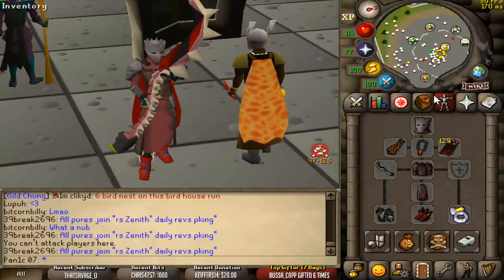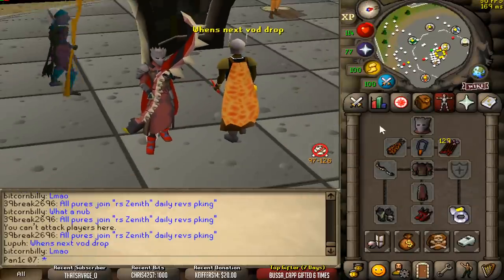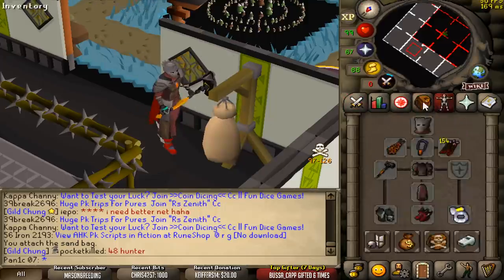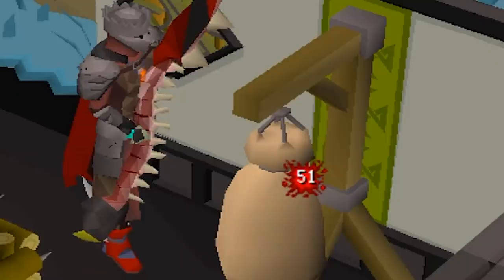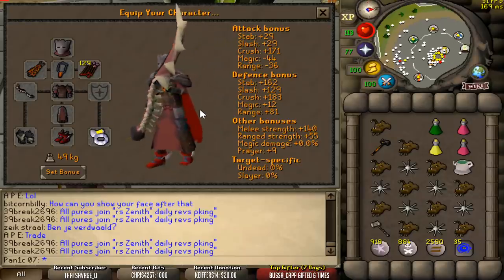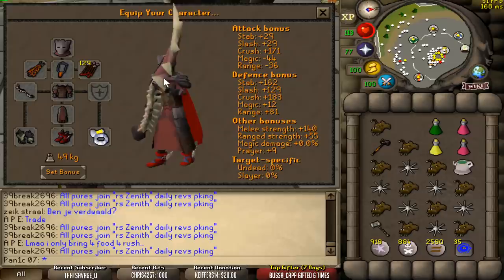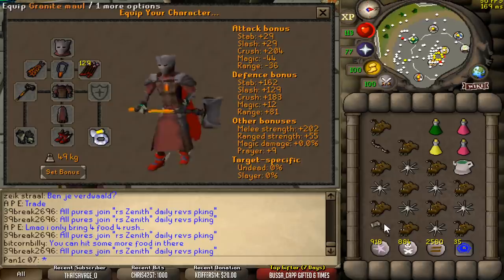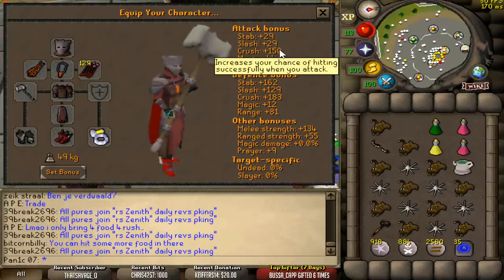Today we're going to be using full inquisitor gear at maximum possible strength, hitting max hits of 49 with the g-maul, 66 with the elder mace, and 51 with the abyssal bludgeon. The main reason we're using this gear is for the insane accuracy crush bonus — the abyssal bludgeon is +171, the elder mace is +204, and the g-maul is +150.